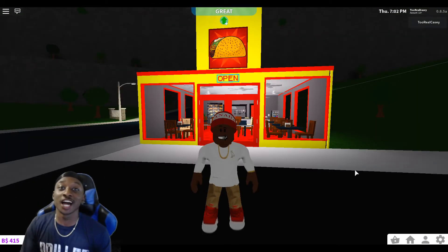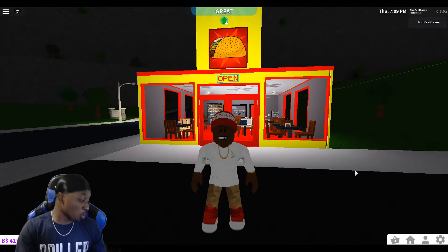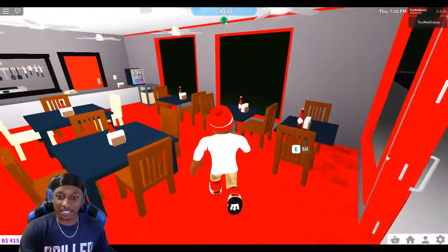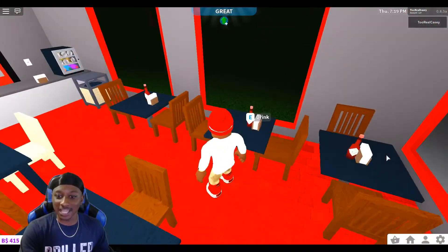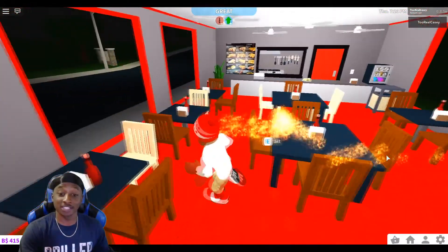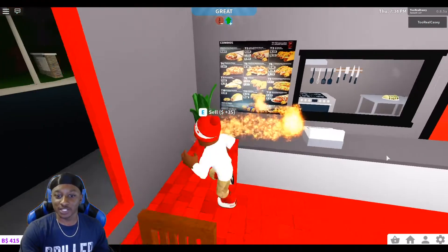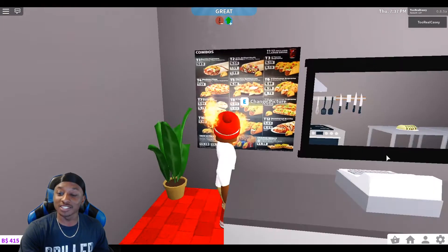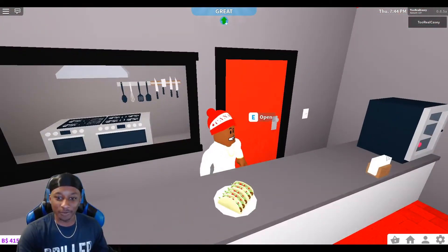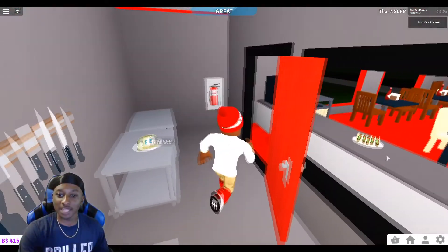Okay guys, we're finally done with our taco restaurant! Let's go ahead and look at this thing. I think it looks so dope. Look at the outside — just dope, man. We got the taco sign, got the 'open' sign. Let's go in — got the tables, man. There's about eight tables. Got the Tapatio, soft stuff, drink. Got the drinks right here, the trash can, nice little cash register. We got a taco menu — I believe this is from Taco Bell. We sell most of this stuff, mostly tacos.